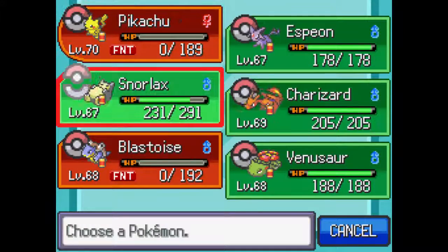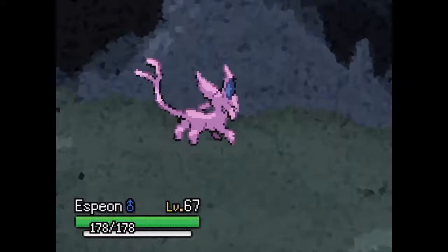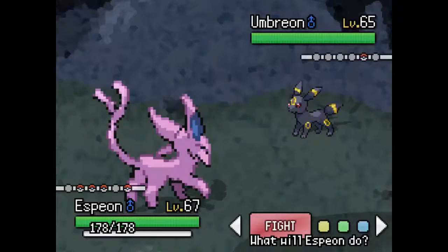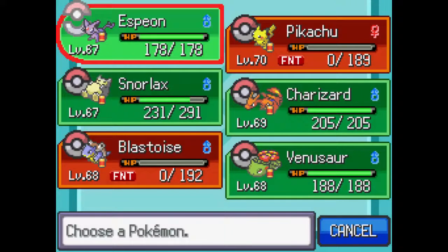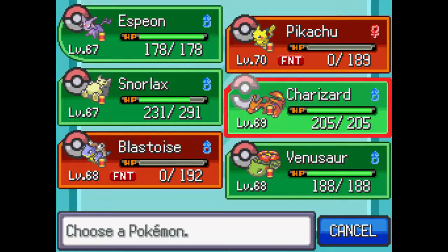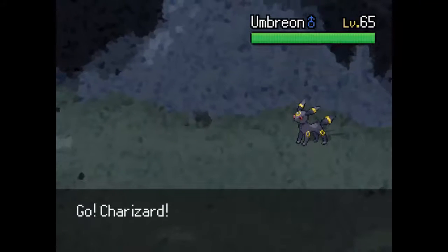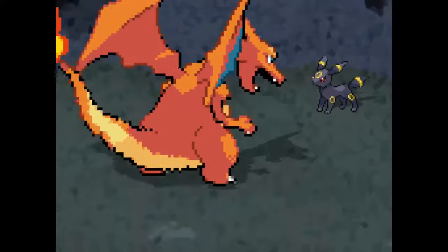I'm hoping there's like a Nurse Joy or something — that didn't even cross my mind till now. Let's go ahead and bring out Pikachu! We'll hopefully take this thing out quick with a Volt Tackle. Extreme Speed will do a decent amount to us, and Volt Tackle can take down the Arcanine — but we might die to recoil. Did we survive? I thought it said we survived on one!